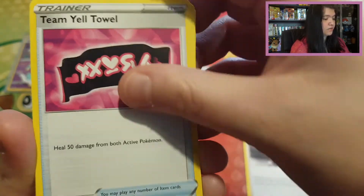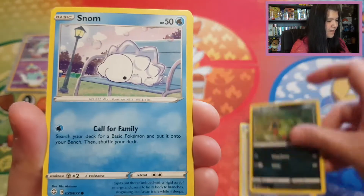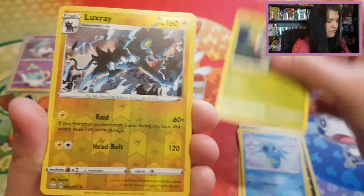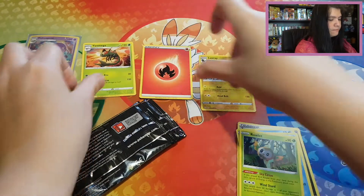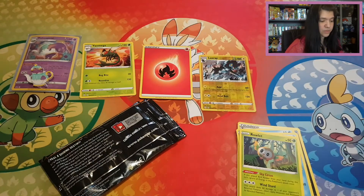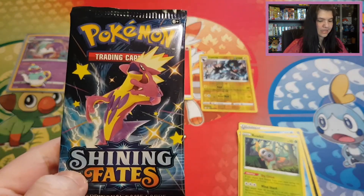Flapple looks colorful. Rusted Shield, Cubonephone, Sinistea, Snom, Horsea. Rowlet, Sinistea, Eevee. We do have a rare Luxio — and just a regular Jumbo Leaf Energy. So I'll give you guys the code card of Shining Fates — there you go. And because we have a rare reverse Luxio, I want to give you guys an extra code card which I haven't redeemed. Here you go — Sword and Shield Cosmic Eclipse.